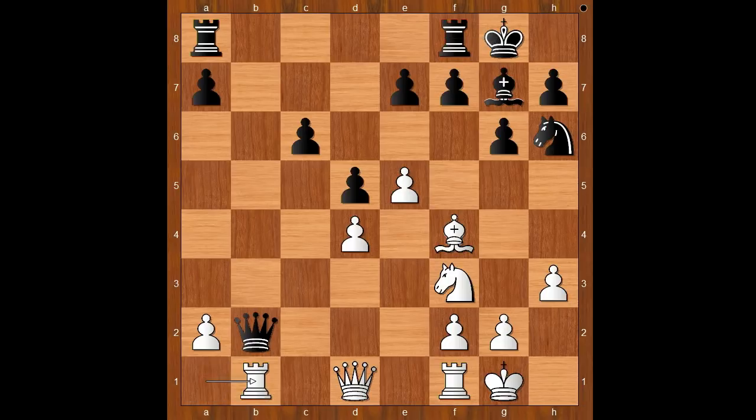Rook to b1, attacking the queen and sacrificing the pawn on a2. Queen takes on a2. White to move — how would you continue in this position if you had the white pieces? Alexandra Kosteniuk played Queen to c1. Is she attacking the pawn on c6, or is there something else? There is something else — she is threatening Bishop takes on h6.